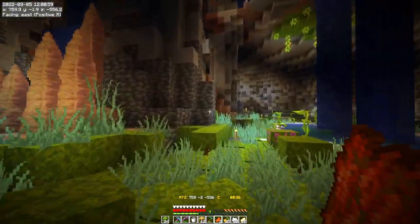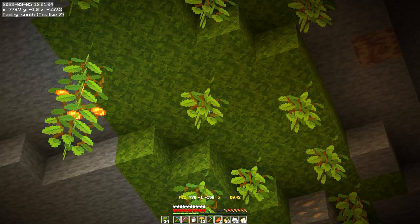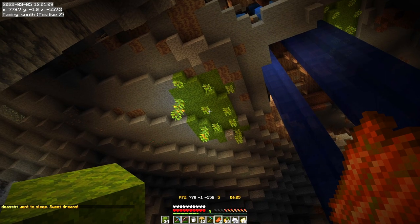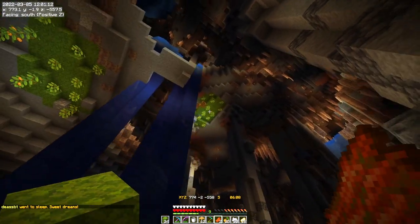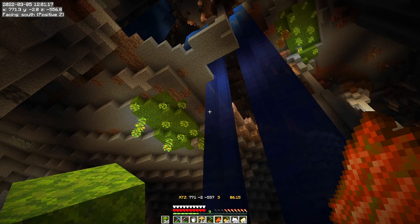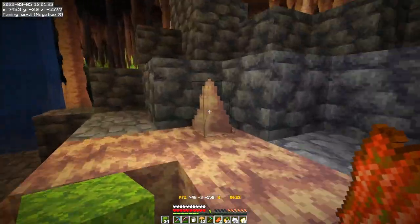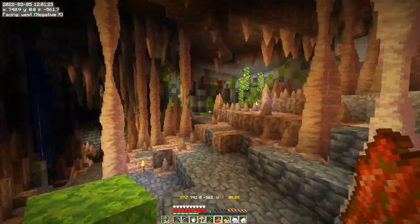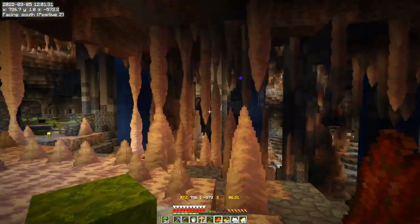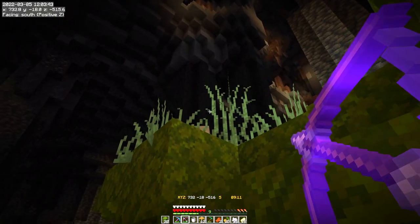I'm liking this so far. Up here I did a little patch of moss on the ceiling with some hanging cave vines, and a little patch up there as well. My intention is just to see how low they grow — because in season two cave vines got a little overgrown. I know 1.18 put a limit on how far down they can grow, but I don't know if that applies to only naturally generated ones or also placed ones, so I need to find that out.